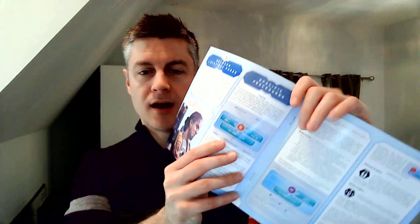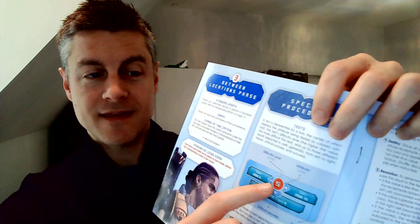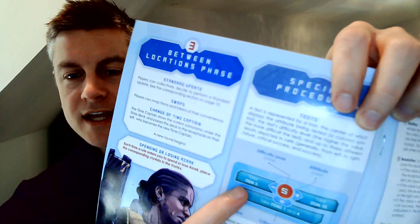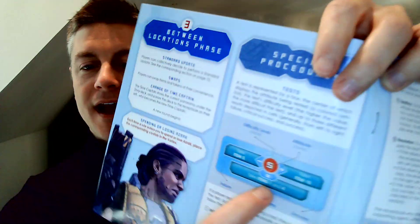I'm going to show you something from the rulebook. A skill test will look like this, where it says you need to have five red resources — at least five red resources to hit the target. If you don't get that number, if you don't have enough, you take item five. If you have more than five resources, you get item ten. And if you have exactly five resources, you get items one and four — so there's an incentive to get exactly what the skill test is asking you to get.